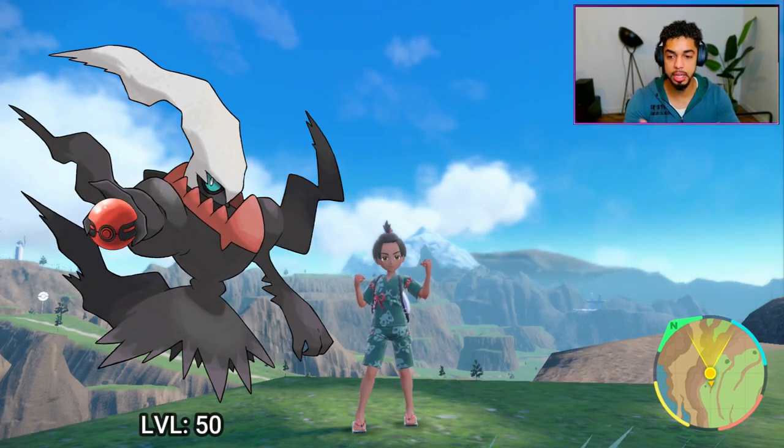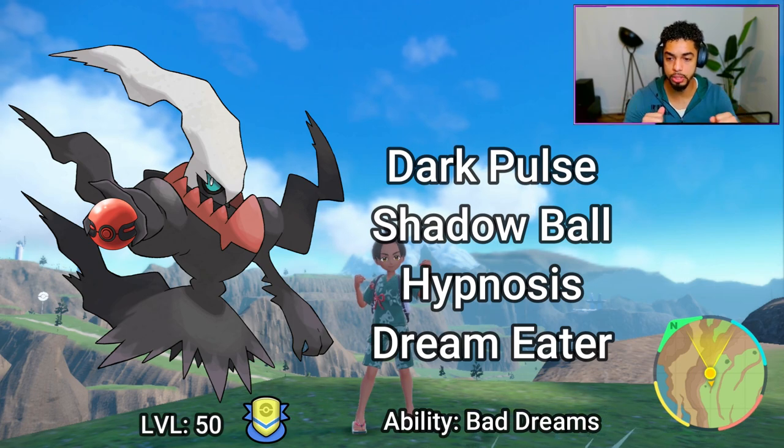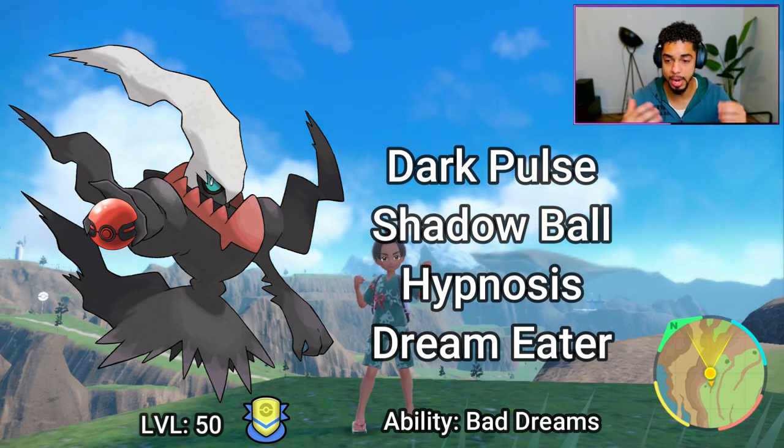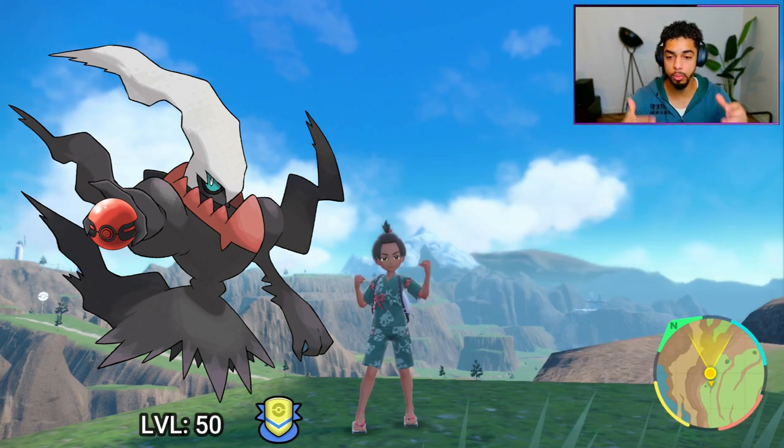It comes at level 50 and has the moves Dark Pulse, Shadow Ball, Hypnosis, and Dream Eater. It could have any nature, so it really depends on your trainer ID, and it is also equipped with a Classic Ribbon.